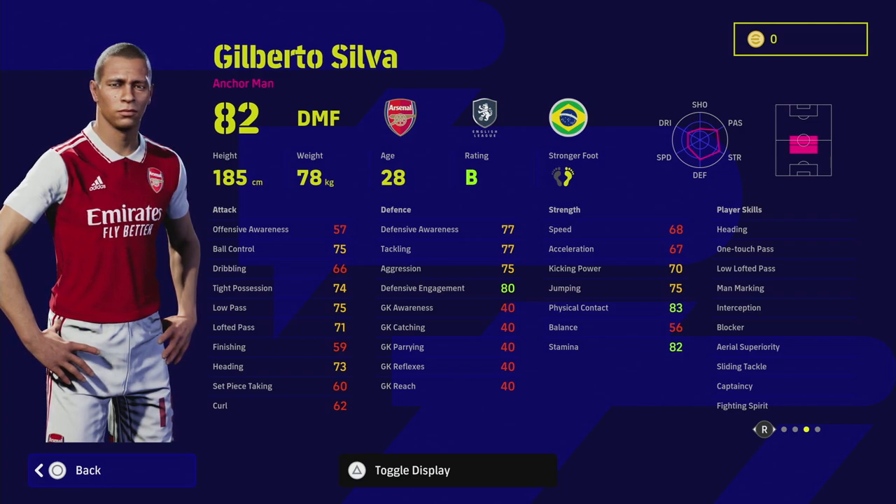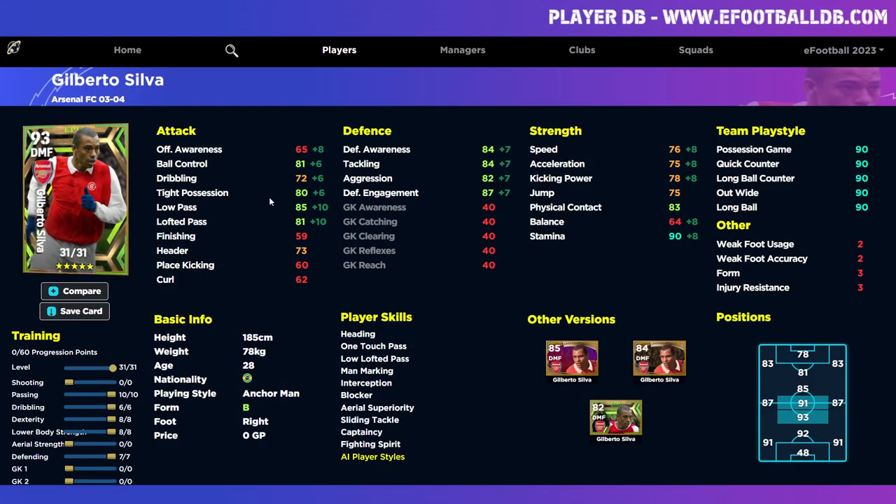Looking at his stats, I'm going to show you two examples of the best version of him. The first is an all-around box-to-box anchorman build — he's still going to be naturally defensive from the AI standpoint and always slot into defensive positions. But I think this is a very poor version of him. You've got middle-of-the-road stats without excelling in anything — 85 pass, 80 tight possession, 84 awareness, 84 tackling, 82 aggression, 87 defensive engagement, 90 stamina, speed and acceleration in the mid-70s. Everything else is just very average — there's no point training Silva like this.